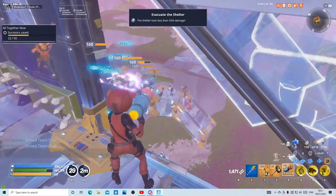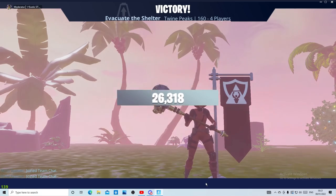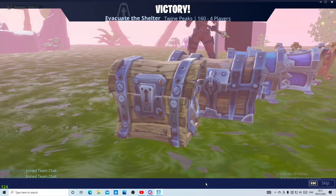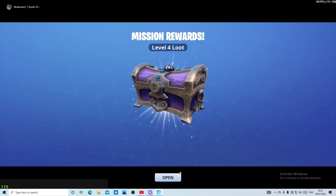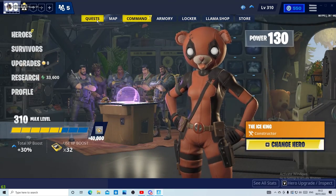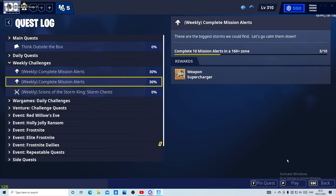Towards the end you can feel free to kill them — at like 10 seconds left you can kill them. And that's how to solo any Evacuate the Shelter or Repair the Shelter. For Repair the Shelter use the same build, find the modules, defend, and don't kill anything. You get some decent loot, and if you have access to 160 like me, you can easily get your weekly supercharger — today it's even a weapon supercharger.